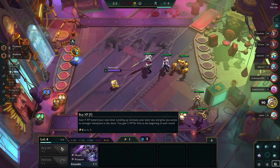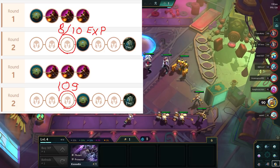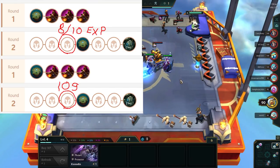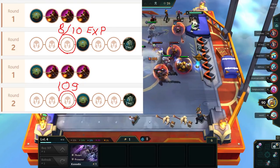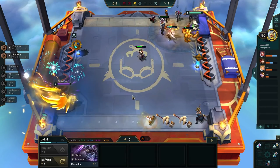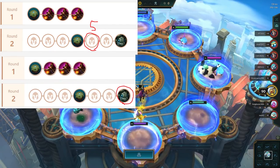By stage 2-3, you want to either pre-level to 5 or make 10 gold. You will pre-level when there are units that you want to keep, or if you simply can't make 10 gold, while you're also looking for 2 and 3-cost units. The reason you never exclusively pre-level for shop odds here is because you only have a 2% chance for 4-costs and a 5% chance for 3-costs — so you're paying 1 gold for a 7% better shop for only 1 turn. At stage 2-5, you want to be level 5 with at least 10 gold, and by the time you get to Krugs, you should be level 5 with at least 30 gold.